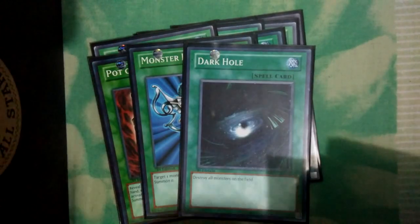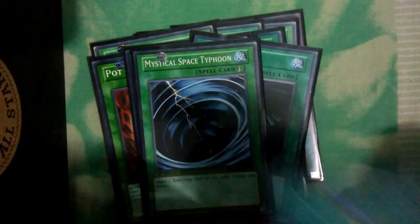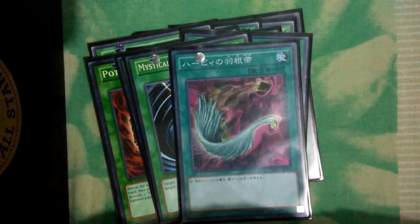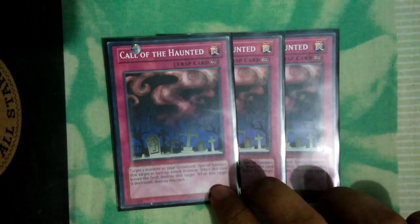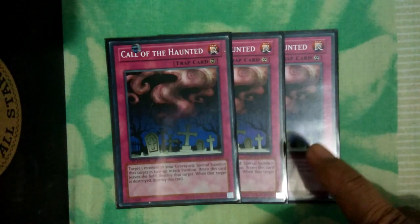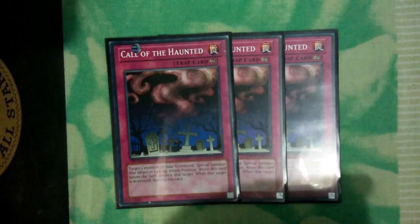Monster Reborn, one Dark Hole, one Mystical Space Typhoon, and one Harpy Feather Duster. For the traps, we're running triple Call of the Haunted. Call of the Haunted can give us protection and can spam the field. Special summoning from the graveyard is always good.